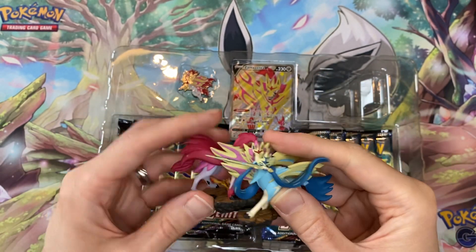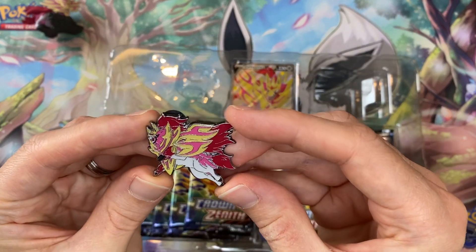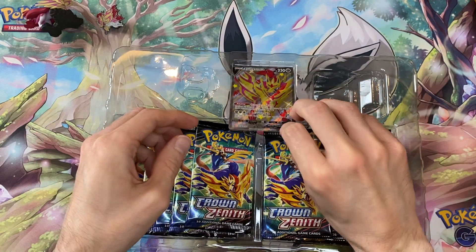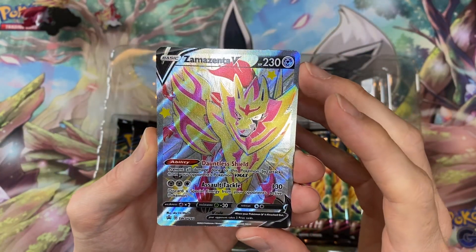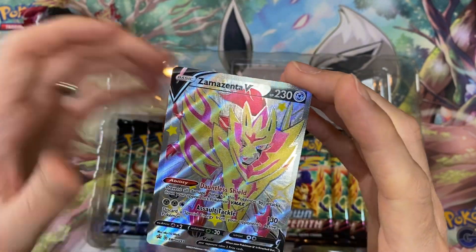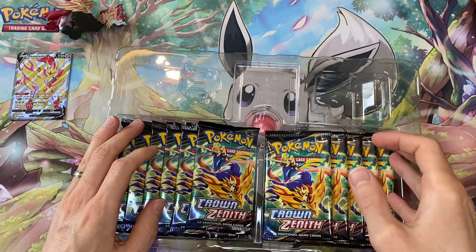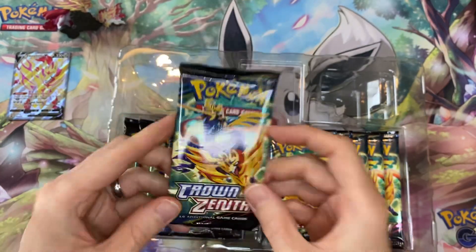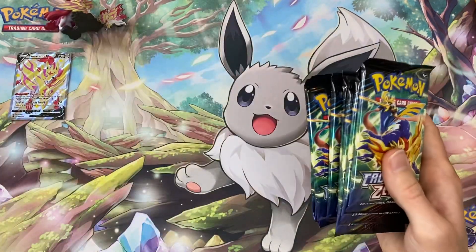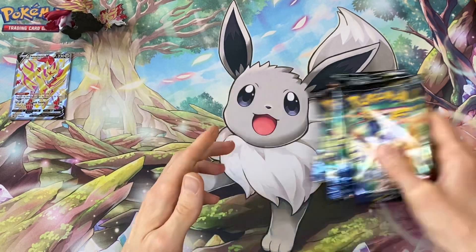I think Zamazenta is a lot better than Zacian. Let me know what you guys think — which one's your favorite? I prefer Zamazenta; Zacian's got the sword in his mouth, which I'm not particularly a fan of. I just think that doesn't look as good as the mane on Zamazenta that looks like a shield.